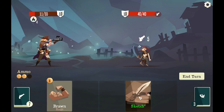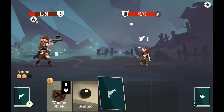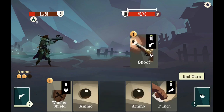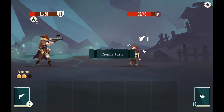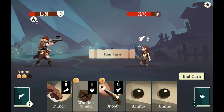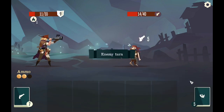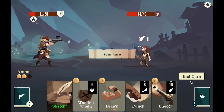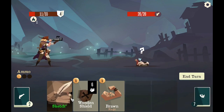But hey, that guy's dead. I'm going to keep the sketch for now, I don't need to use it at the moment. Punch you, give me some ammo, let's keep going. Shoot, windshield, ammo, ammo, punch. Punch, shoot.